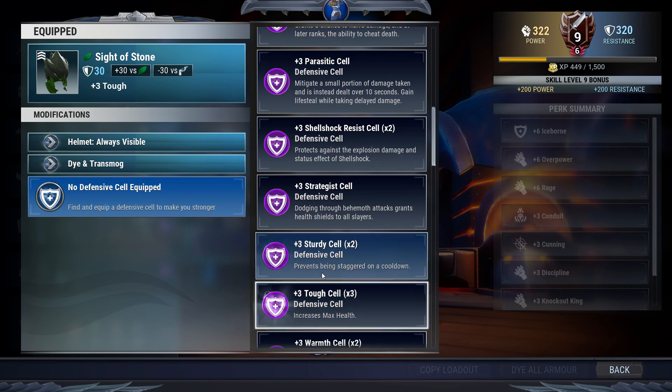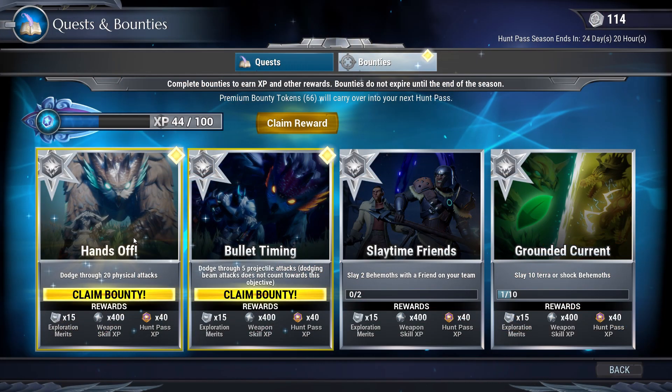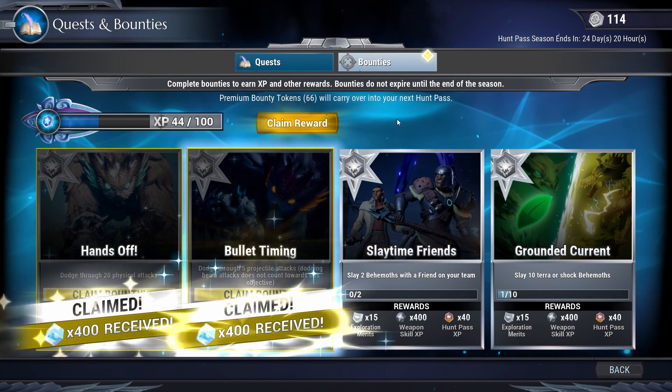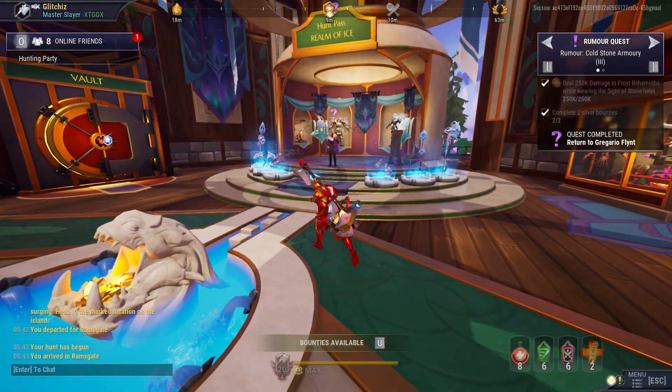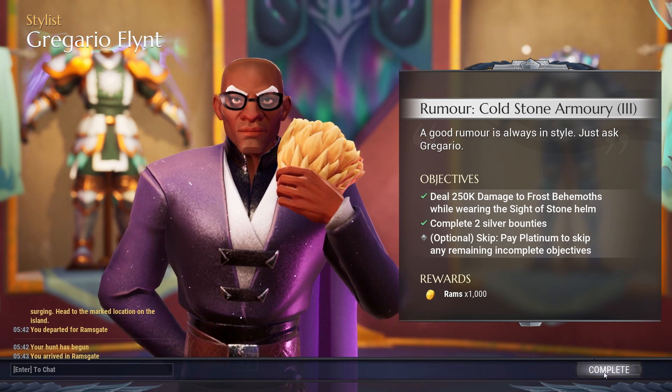That's what the Sight of Stone helmet looks like. Just equip that and then obviously do those two silver bounties, and once you complete that you'll be done with step three. Go back to Gregario and complete step three.